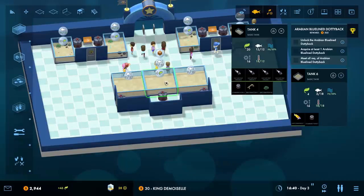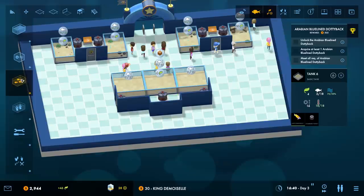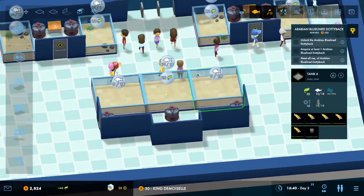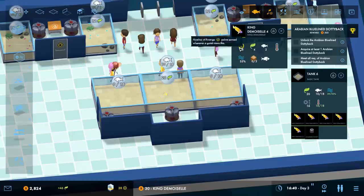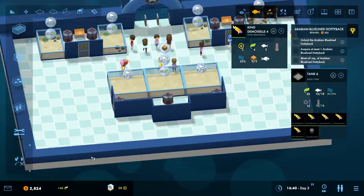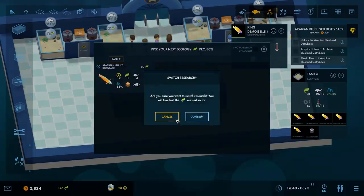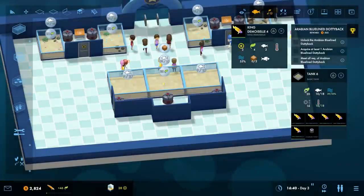Did I just run out of money? We're not going to completely fill it up because those are tiny little fish anyway. Their requirements look fine - orange pellets, everything seems good. We can go down here and work on the arabian blue line dotty back research. This one is a bully - it'll pester the wimps, so we have to be careful. We can't have it in the same tank as those wimpy king demoiselles we just got.